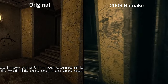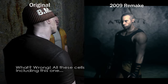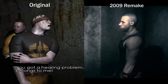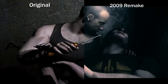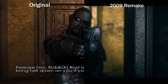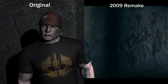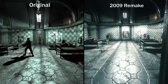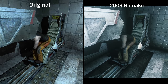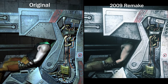In-game dialogue plays during the visual comparison: characters discuss ownership of a shank and an altercation unfolds, with Riddick being confronted and warned while the two versions are shown side by side.